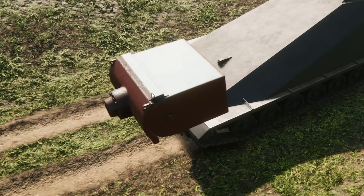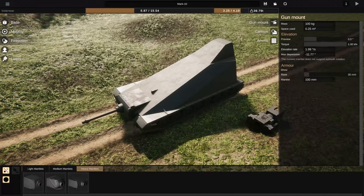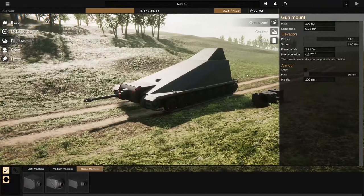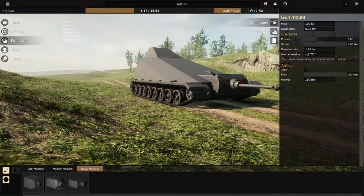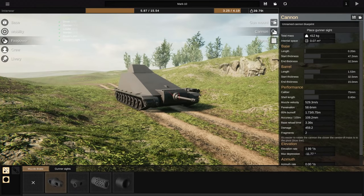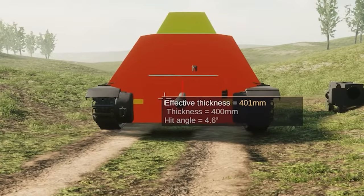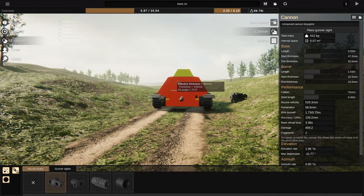No, no, don't do it. Oh my gosh, ladies and gentlemen, we are ready — armor on this thing. We're gonna make it 200 millimeters cannon. Let's check the armor values. Oh my gosh, oh my gosh, guys, guys, we did it! We did it. This is it.